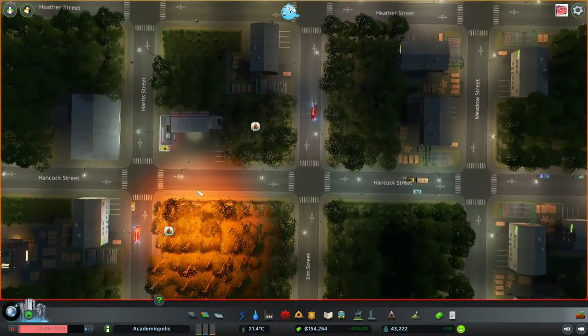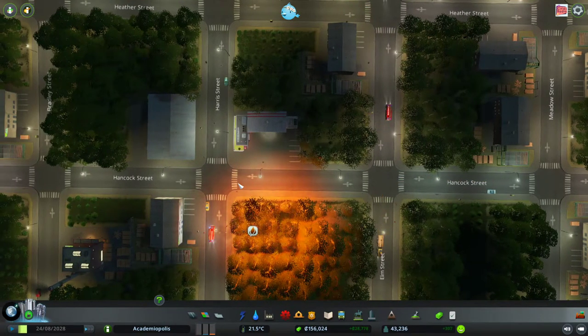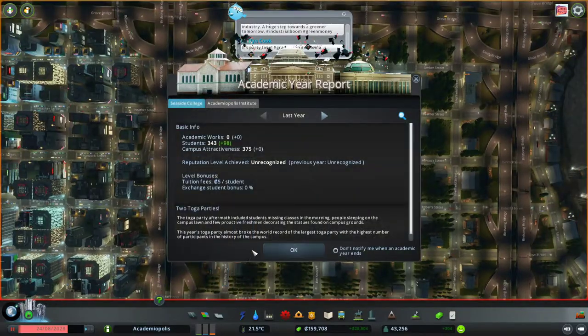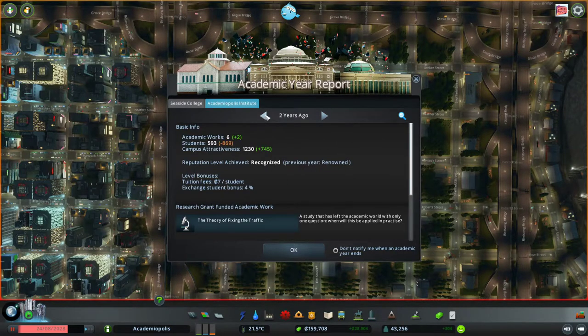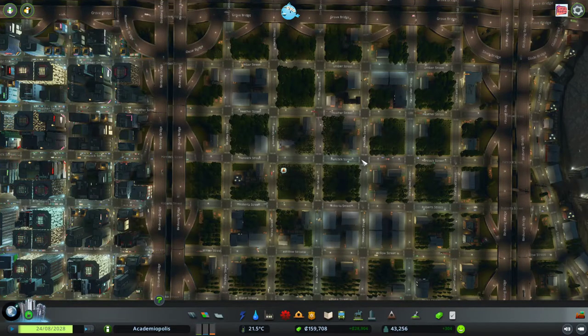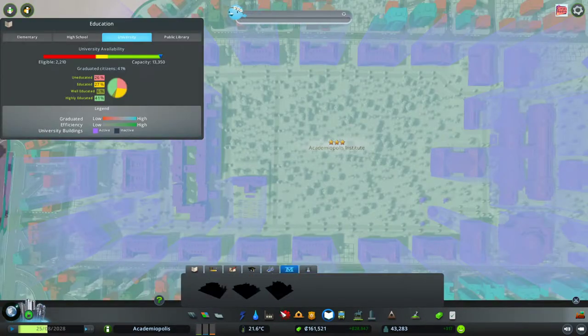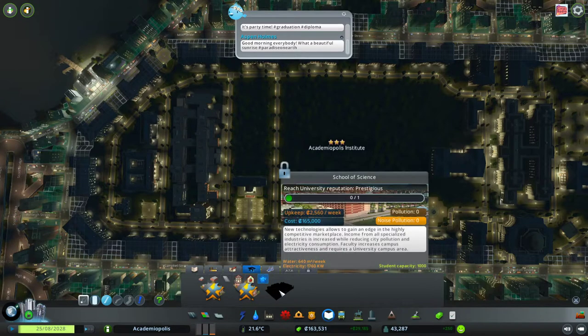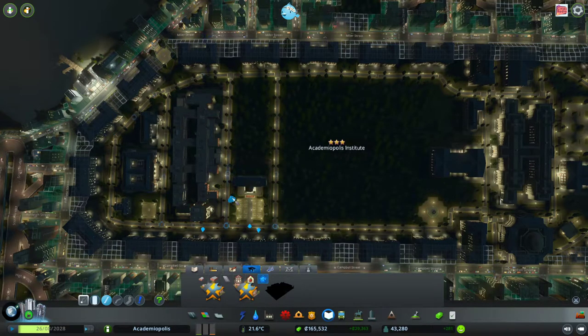More fire — at Banhammer Bank. We want you to trust us... literally right next to the firehouse, so I think we're going to be fine. Here's our academic year for the Seaside College — we are still unrecognized. The Academiopolis Institute is back up to renowned, which is good. However, we still don't have enough to build our final faculty here, which is the School of Science, so we're just going to continue letting this do its thing.